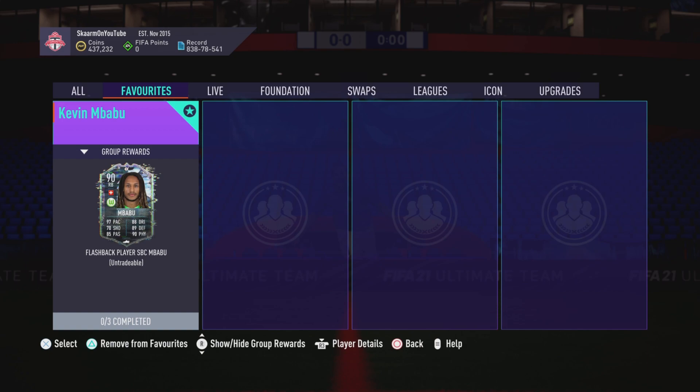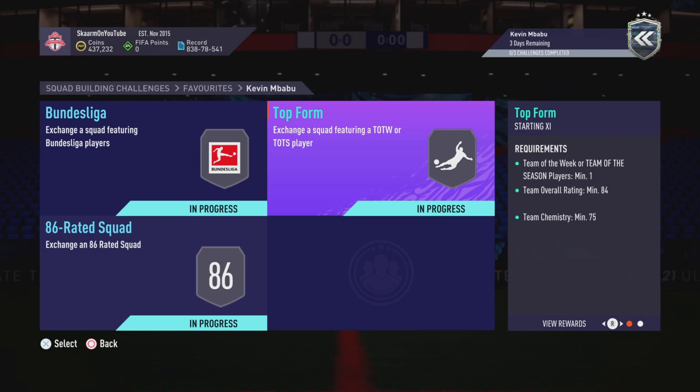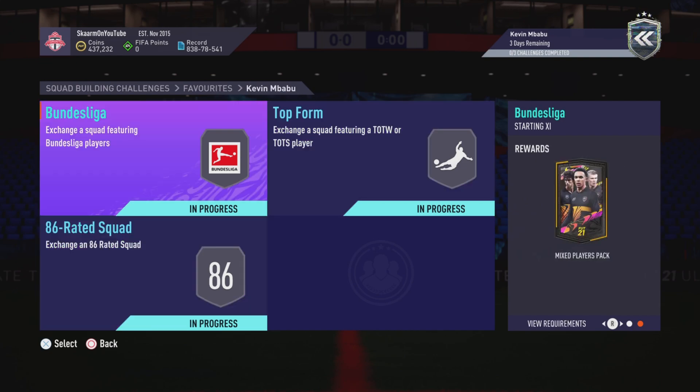Overall a great looking card. You guys can play this guy at right back, or you could play him as a center back — I know not many people agree with that. Moving on to the SBC itself, this is going to cost you guys 306,000 coins to complete. The Bundesliga section will cost 54,000 coins, the Top Form section will cost 87,000 coins, and the 86-rated squad will cost 165,000 coins. You do get three Triple Packs in return, though all the packs are pretty average at most.